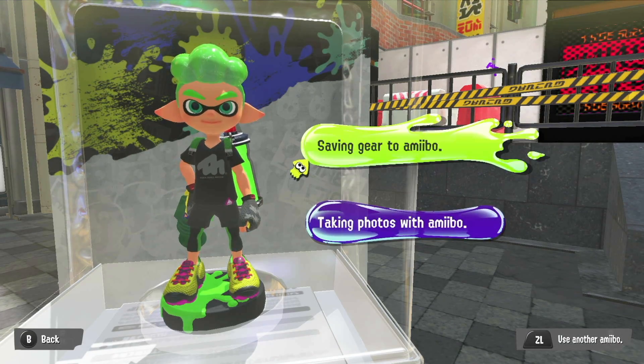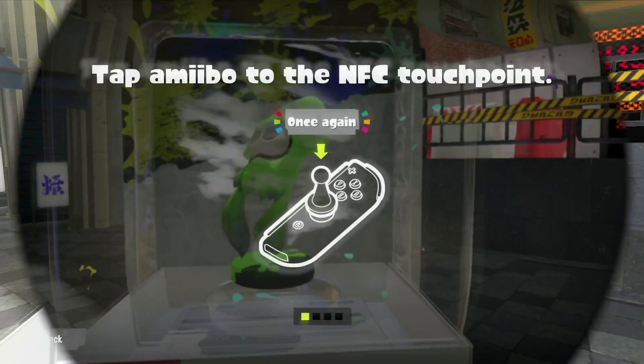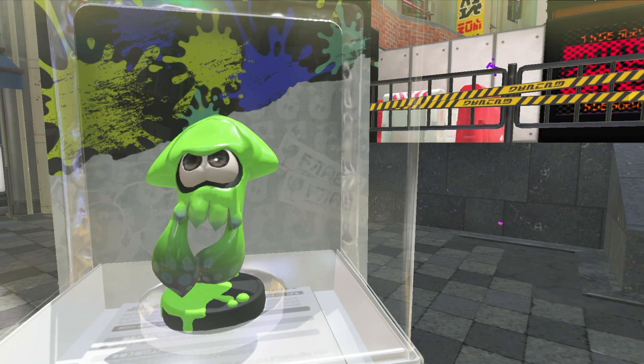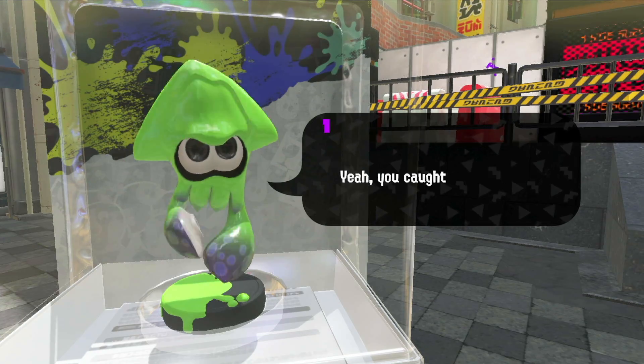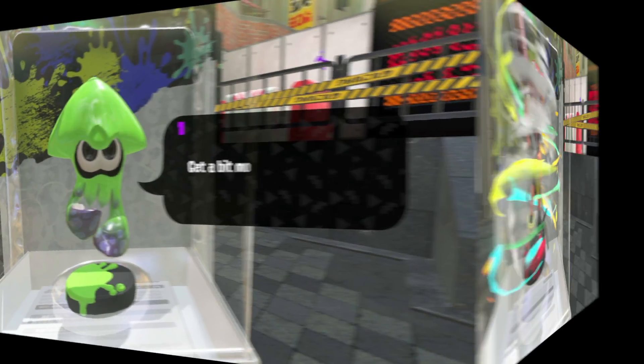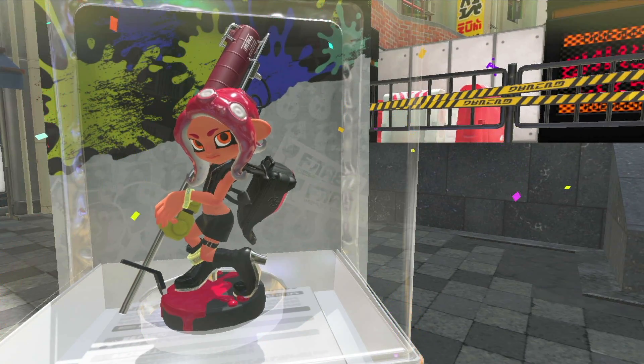Next up we have the Inkling Squid in green. We got some Power Boots. Next up is the Octoling Girl — beautiful.